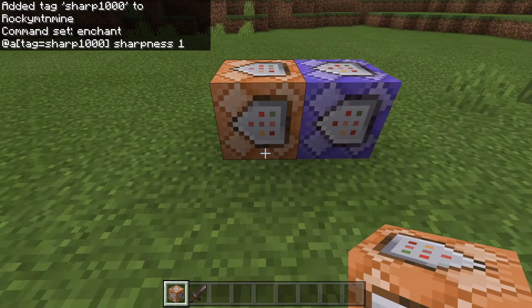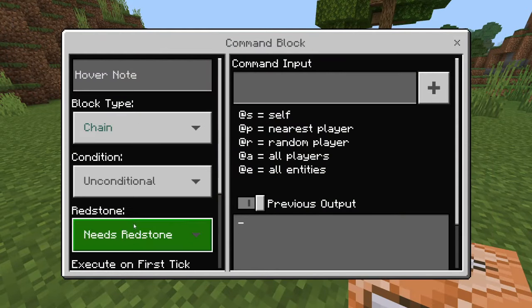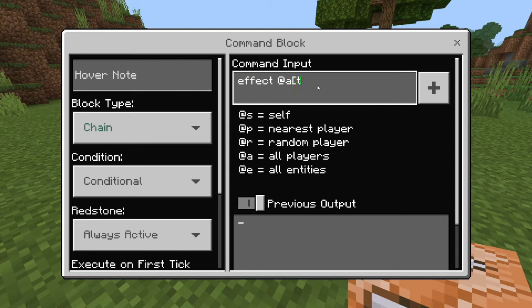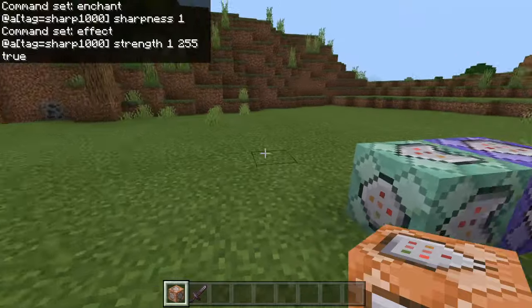In the second block, you're going to set it to chain, conditional, and always active. In this one we are going to do: effect @a[tag=sharp1000] strength 1 30. So you are actually going to set the strength to 30. And there we go — now you should be good to go.